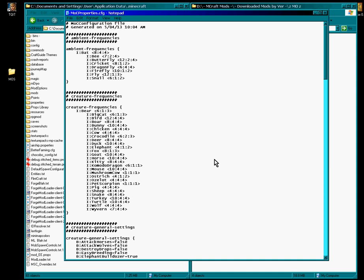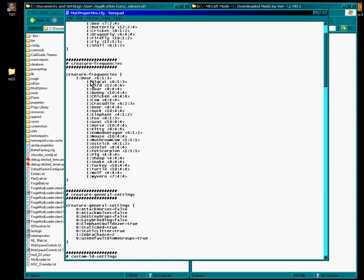The easiest way to do this is actually to do it inside your single player, save, close, and then go into your config file in your .minecraft folder, grab out the properties CFG, and drop it into your server config. It's the same. If you want to do it yourself you can — it's pretty simple. Big cats, the frequency is 6, which means they're quite frequent.